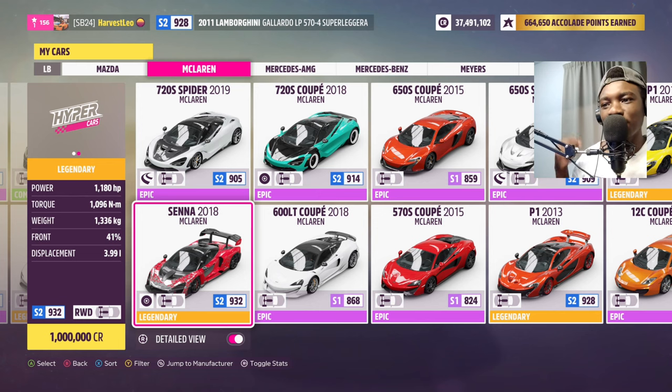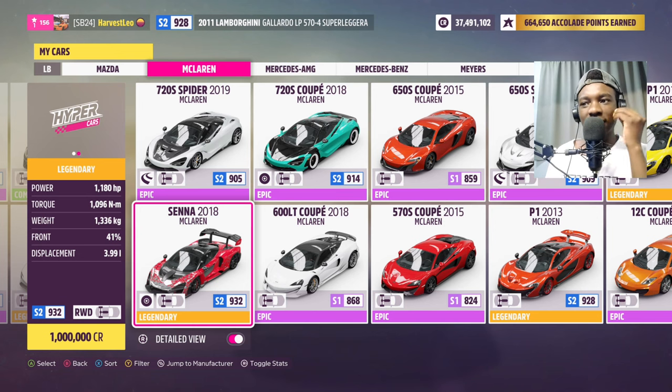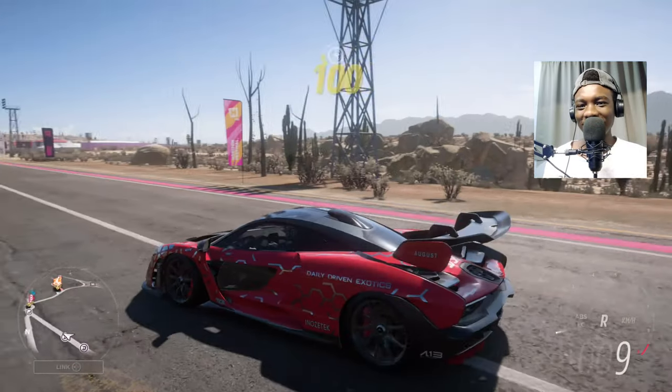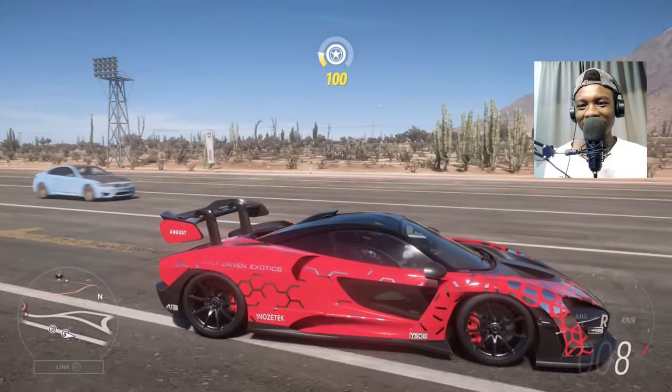First I'm gonna start with the McLaren Senna from DDE. The rules are no engine swaps, no drivetrain swaps. I put drag tires on all of these cars and upgraded their stock engines to the max. This one is 1,180 horsepower with 1,000 newton meters of torque. Let's see how it goes.